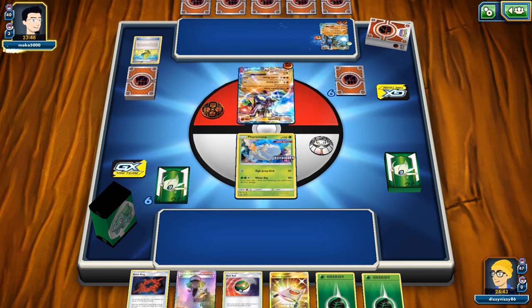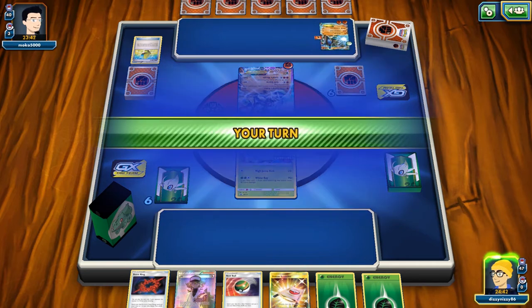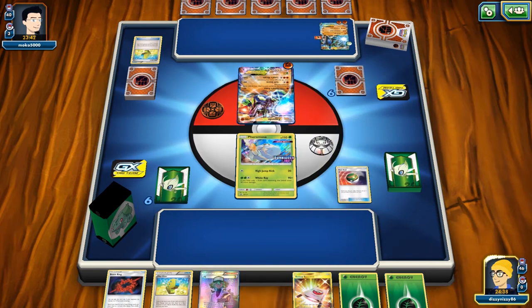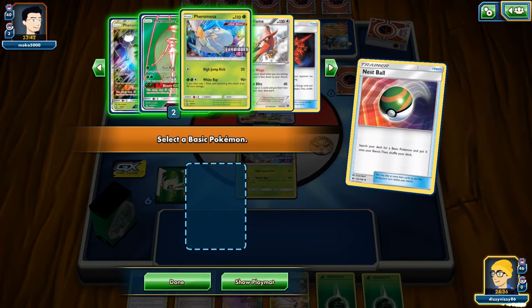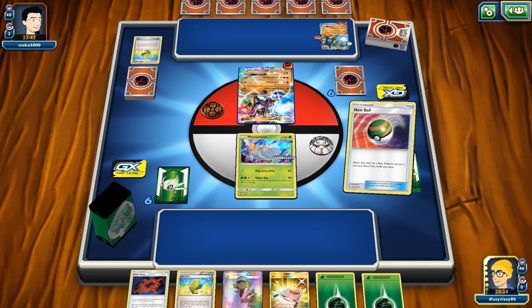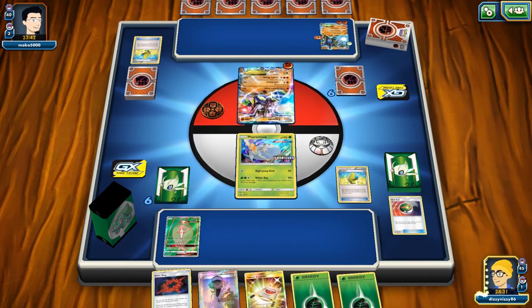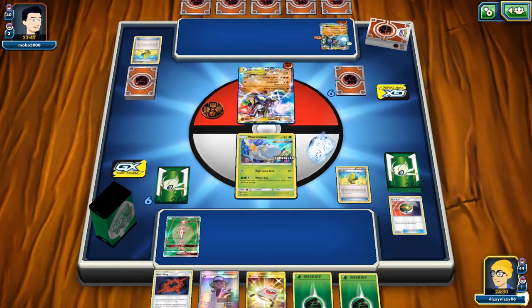Looking at our hand, we definitely need to Nest Ball and attach an energy to Pheromosa. We hit a Max Elixir off the top of the deck, so we could potentially do a lot of damage on our first turn — and the Max Elixir does hit. Awesome.